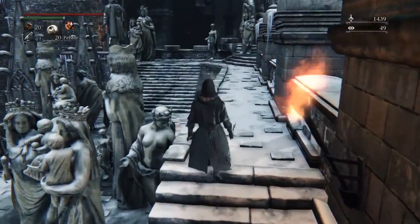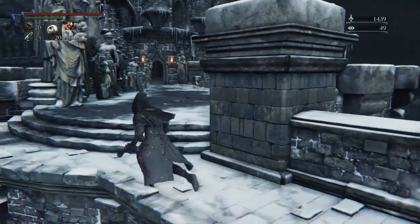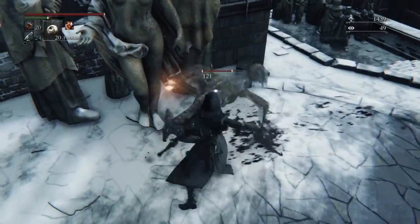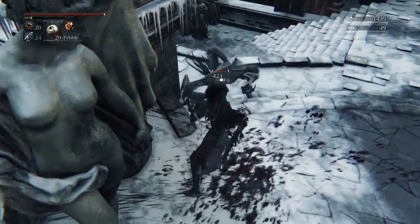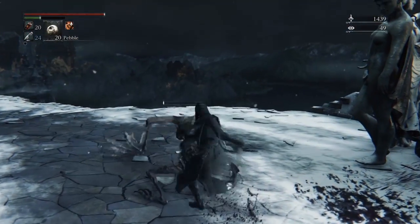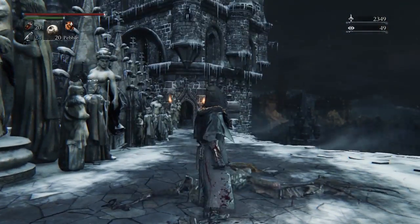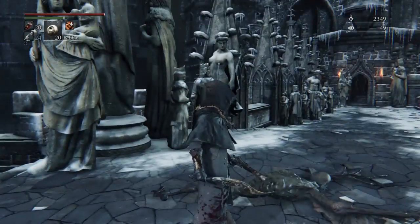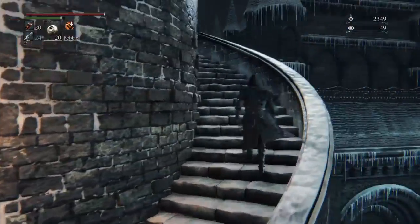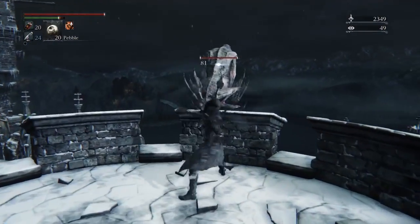So here we have the first little challenge. You can go the way down there or you can come up here and we meet some new enemies here. These guys do hit pretty hard and they can take quite some hits. So do not underestimate these guys. Backstab them whenever possible and you should be fine. These guys do have a chance to drop bloodstone chunks.